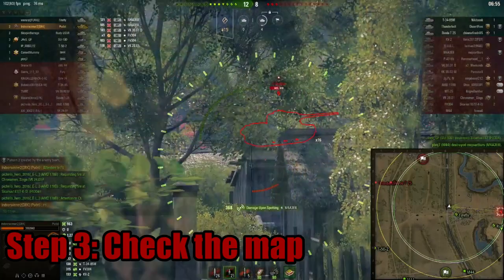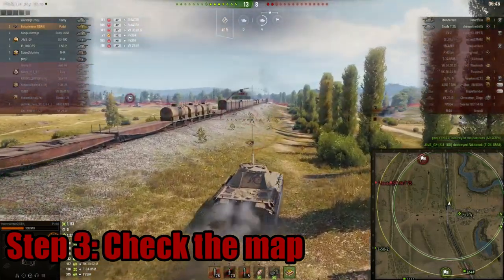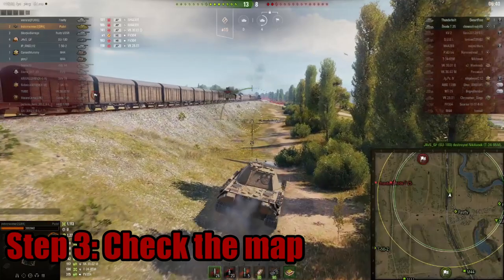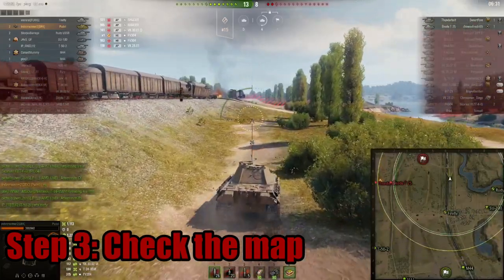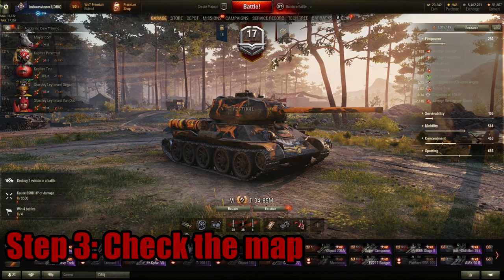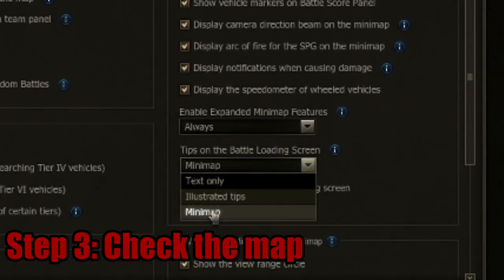Step three: check the map. When you see a particular map you should instantly think about which spots you like in your tank. It's also important to consider which tanks have the greatest advantage on this map. If it's open, be even more wary of artillery. Lots of bushes mean light tanks and tank destroyers are dangerous. Hills favor turreted tanks with gun depression. A useful tip: go into general settings and change the loading battle screen to display the mini-map, giving you extra time to plan even on a slower computer.